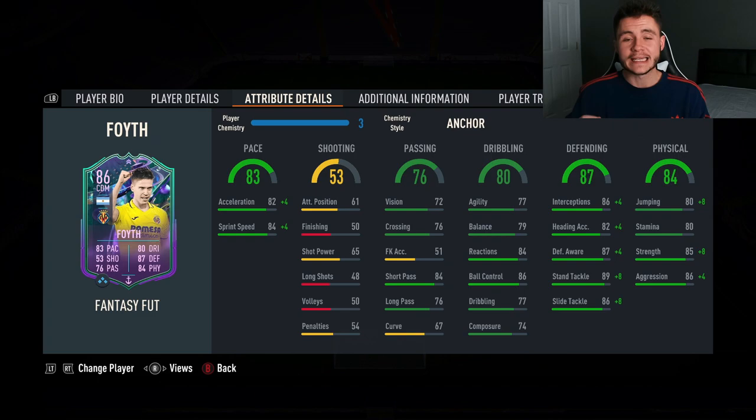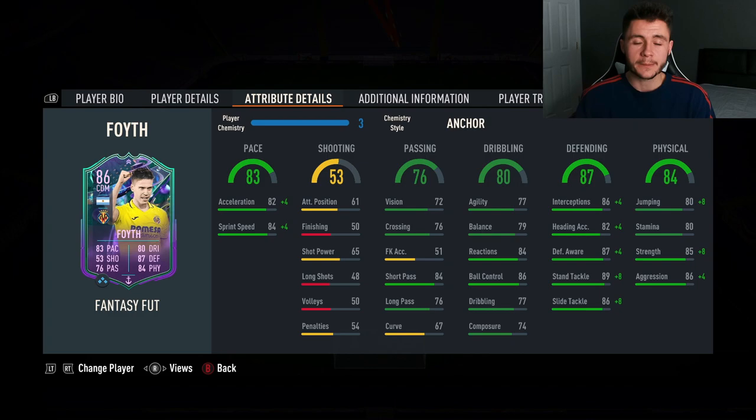The two standout stats are obviously his 87 defending — great interceptions, great defensive awareness, stand tackle and slide tackle — and then also 84 physical. He's very strong in game with 85 strength and really good aggression. The one con I witnessed was his 80 stamina — although he has really good physical stats, 80 stamina is a bit of a letdown especially if you want to play him at center defensive mid. And three star / three star really isn't the move at this stage of FIFA, but he's one of those players where you just want him to be defensive, strong, intercept the play and bring the ball forward — four star skill moves would have been nice to see.